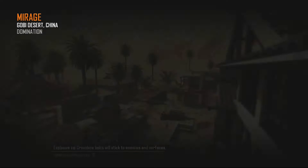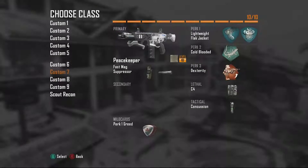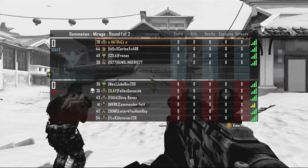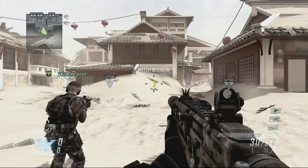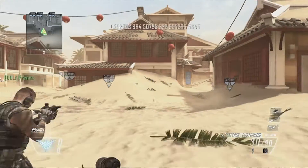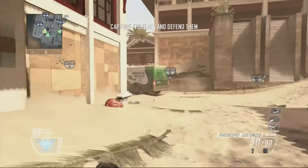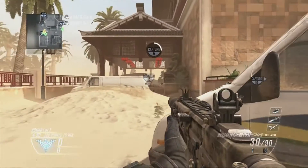Hey, what up guys, this is FIFA Bros 101 here and we're gonna be playing some domination on the new map pack DLC, the Revolution map pack. This is Mirage, the map that takes place in China. We're gonna be using the new Peacekeeper and I want to talk about it a little bit. My thoughts on it — I actually think it's one of the best guns in the game, and not just because it's new. It's actually really accurate, which is good because you don't want a gun with recoil all the time.